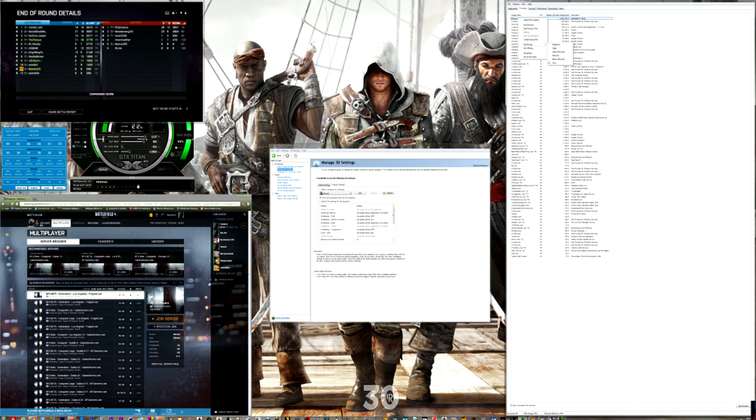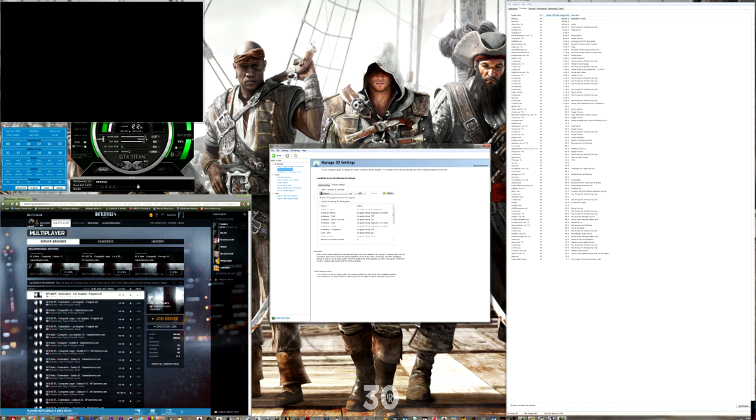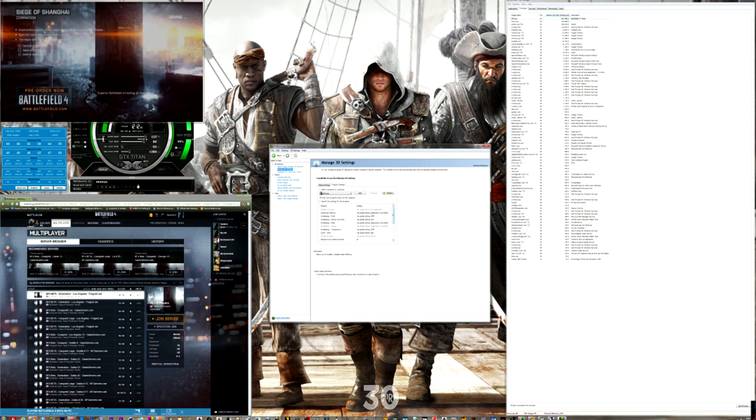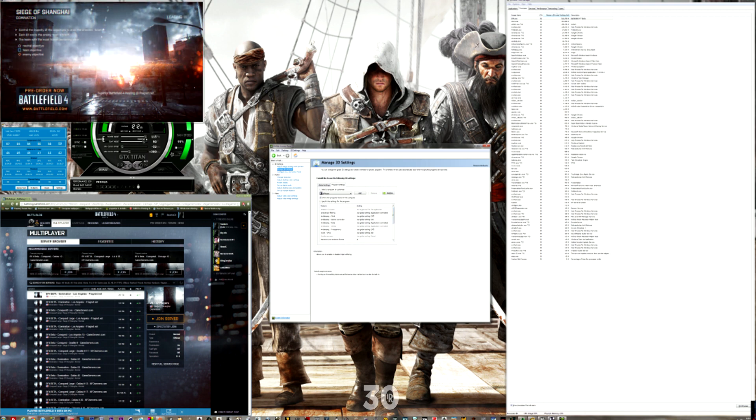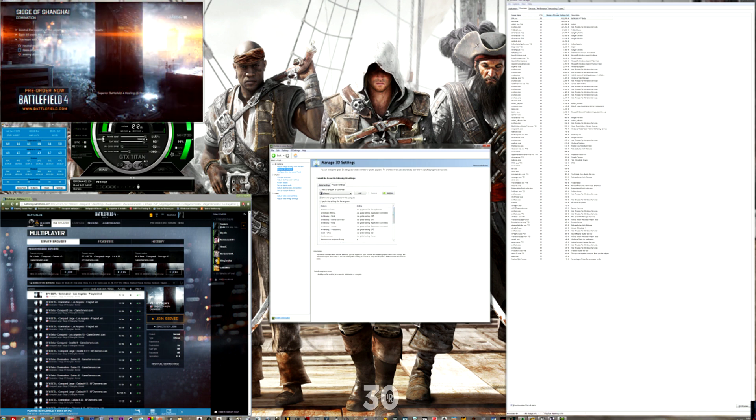It works really well for me — I'm playing at a really high resolution with all settings maxed out. When I'm not recording gameplay, I get 60 frames per second locked because of Adaptive v-sync. When I am recording, it records at 30 frames per second, locked at 30. So these are the two things you can do to get rid of most of the stuttering in Battlefield 4 beta.